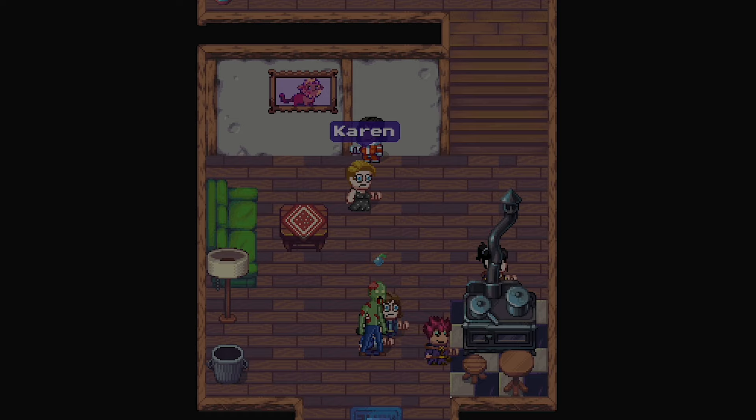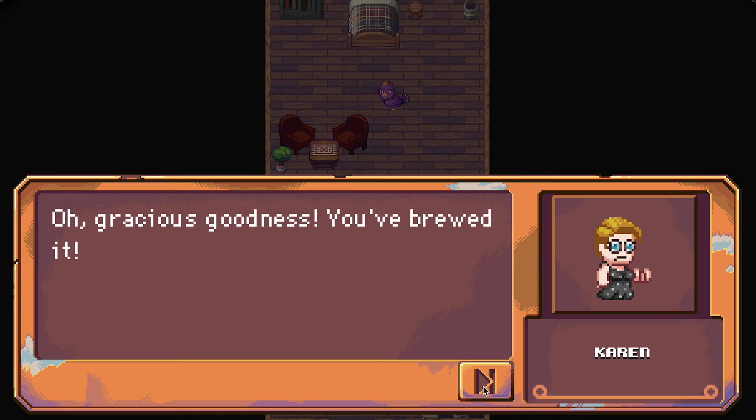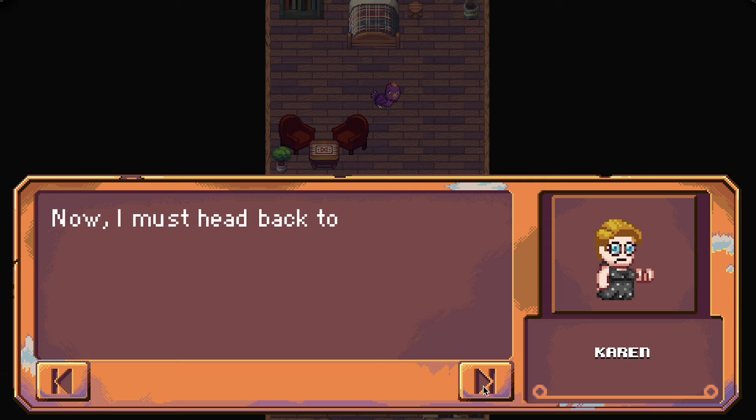Now that you have the Gromkin Spiced Latte, bring it to Karen to complete the quest. As a reward, you get a recipe to make 12 of these lattes at the same time.